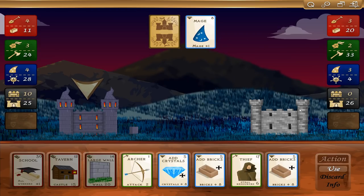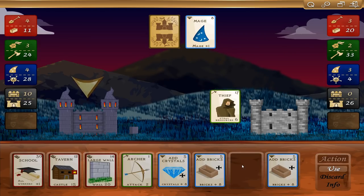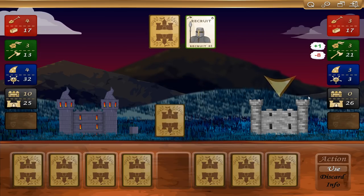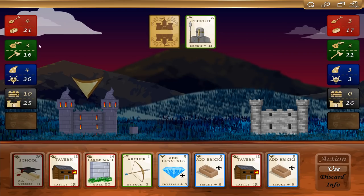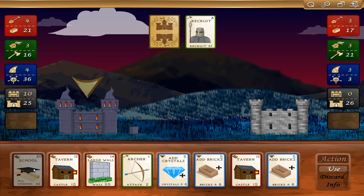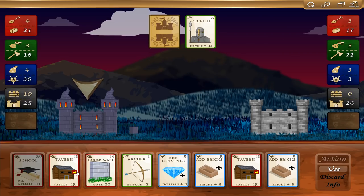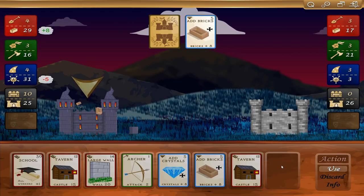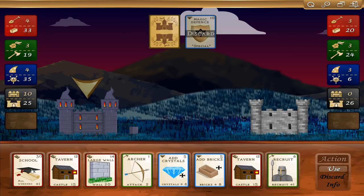We could add weapons with gems or crystals, but that'll allow us to play the thief next turn. He just added a mage. I'm going to go ahead and play the thief here and grab some of his resources away from him. Another recruit. This is going to be a quick game — I think we're both gaining these things at a very quick rate. I'd like to play the school, which costs 30 brick to get one of all workers. Let's add bricks with the crystal. School.